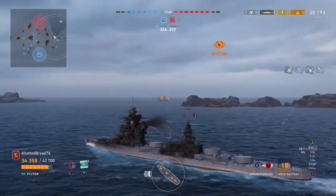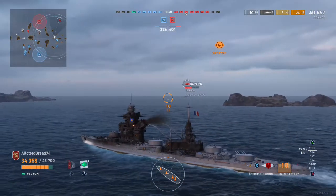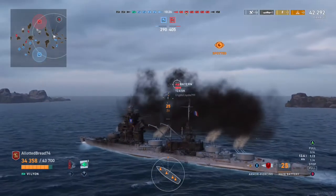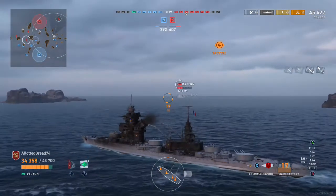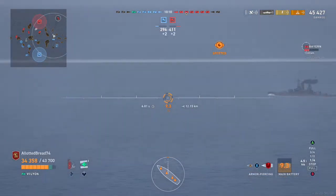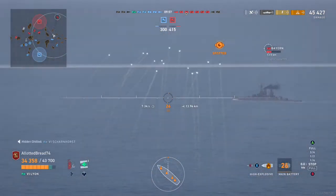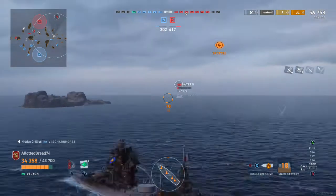A King George V paired with a Nürnberg appears. I start angling toward them and notice his guns start to traverse my way, so I slam on the brakes. I'm aware those are 15-inch guns so I'm cautious. Next shot out — not very much damage but he disappears soon after. I switch to HE in case he stays spotted since I didn't do much damage. About 10,000 damage, no citadels.